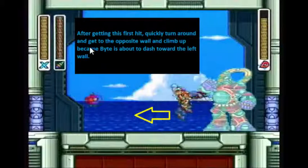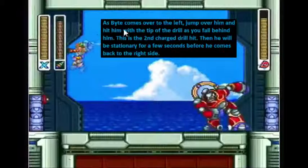After getting this first hit, you're going to quickly turn around and scale the opposite wall, because Bite's about ready to go this way — he's going to shoot a mine, then charge the wall, and then repeat the pattern. As Bite comes over to the left side, you want to jump over him, and as you fall, hit him with the charge drill. The faster you can get damage on him, the more time you'll have later at the end of the fight to set up for the finish. This fight is very time sensitive to fight optimally. If you get hit, you lose your charge drill and have to resort to uncharged drills, which are not only slower but deal less damage, costing you a few more seconds.